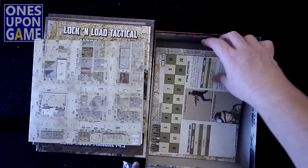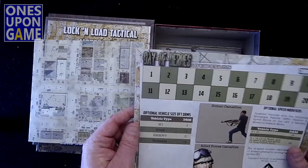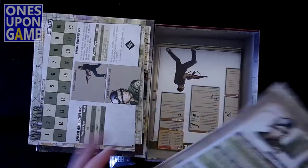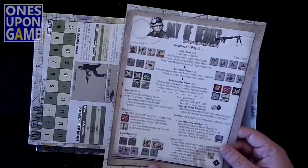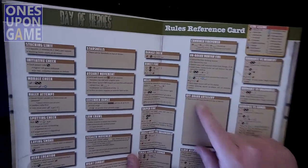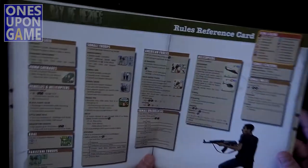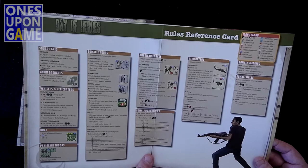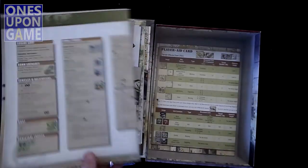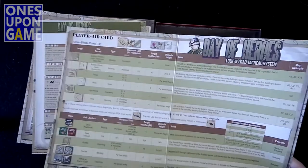As with most of the games in the series, you get a turn track, some vehicle notes, casualties. You've got an ordinance chart, a sequence of play reference, a rules reference card for quick lookup of different things. Off-board artillery — it's a nice note that there's no off-board artillery, so at least it tells you it's not there. Some roadblocks, American forces, helicopters, rules reference. You get a player aid card. I didn't see hero markers for being called Day of Heroes — I guess because they're all heroes in this.